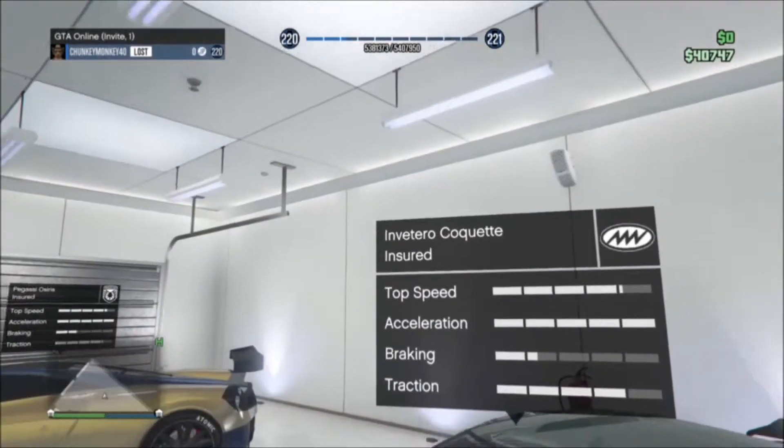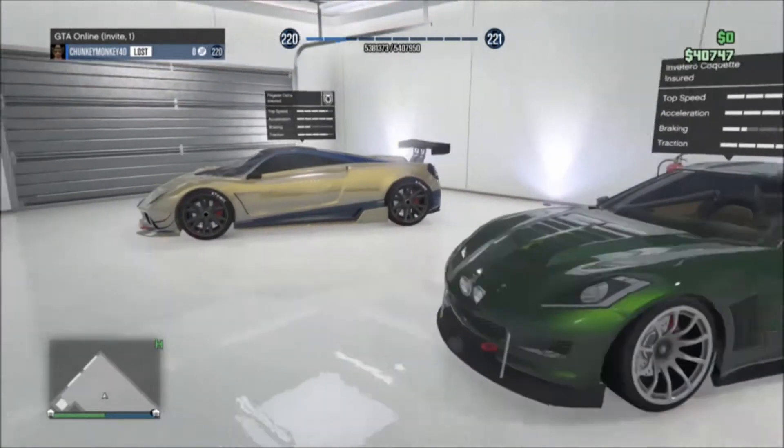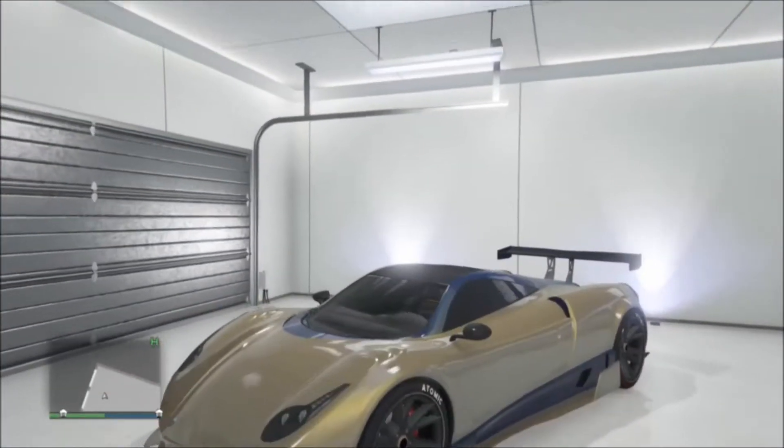Then there's the Armor Karuma, the orange car. And here's my Coquette. It's got like a lime green pearlescent with a dark green primary.